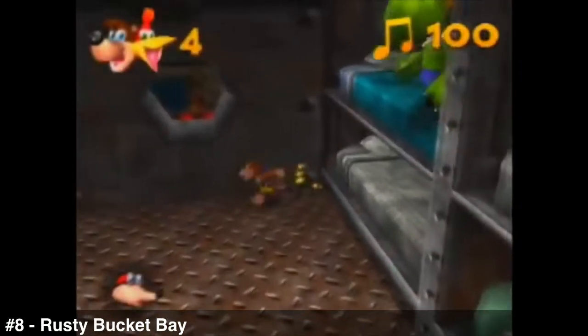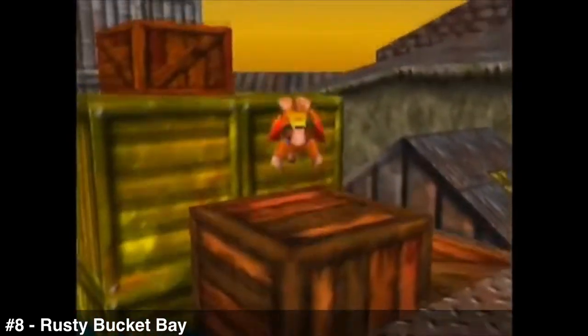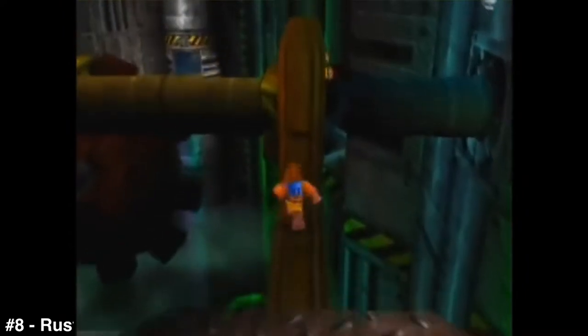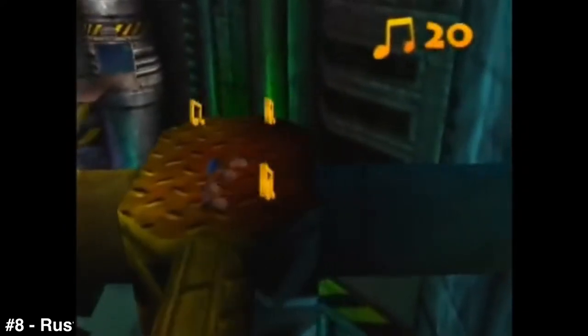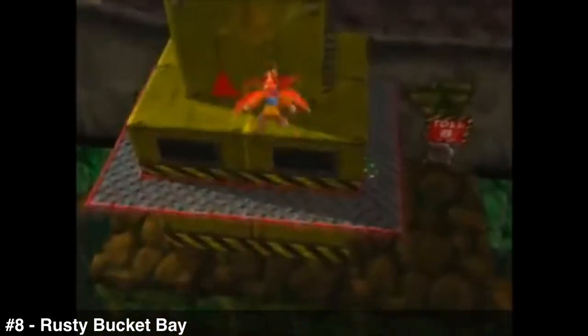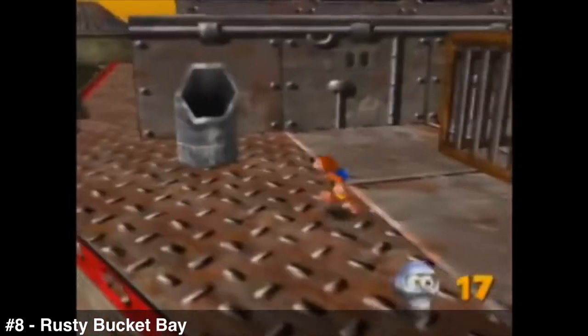I do actually want to talk about Rusty Bucket Bay, because while playing through it was initially one of my more favorite levels. But as the bar got higher to progress and you needed to collect more notes, I started to dislike it — the notes are pretty spread out. You find three notes here, three notes there, go around the map, go into ship sections. And in the engine room with propellers, if you fall off the map it's insta-death, which means resetting everything. There is a lot I like though, most notably exploring the ship — banging on the windows, jumping inside, going through tubes to find secretive spots.